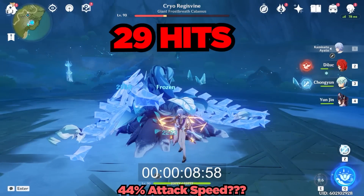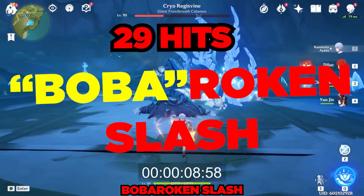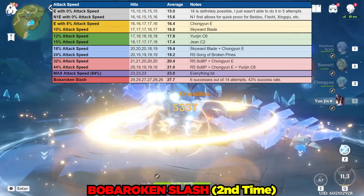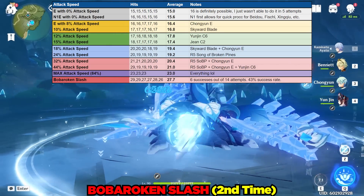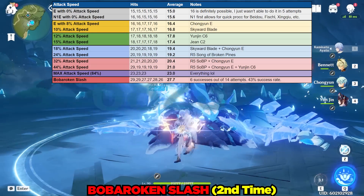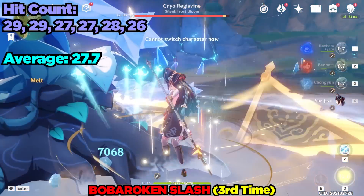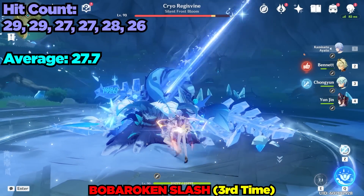I'm going to call this the Boba Roken Slash — a combination of Boba and Broken, perfectly fitting for Ayato. On my journey to try to explain this Boba Roken Slash phenomenon, I attempted this many times. Out of 14 more attempts after the first one, I managed to do this 6 additional times — a fairly respectable 43% success rate, honestly much more consistent than many crit-fishing nuke setups. As for replicating this, the Boba Roken Slash felt pretty random as to when it would succeed and when it would fail.